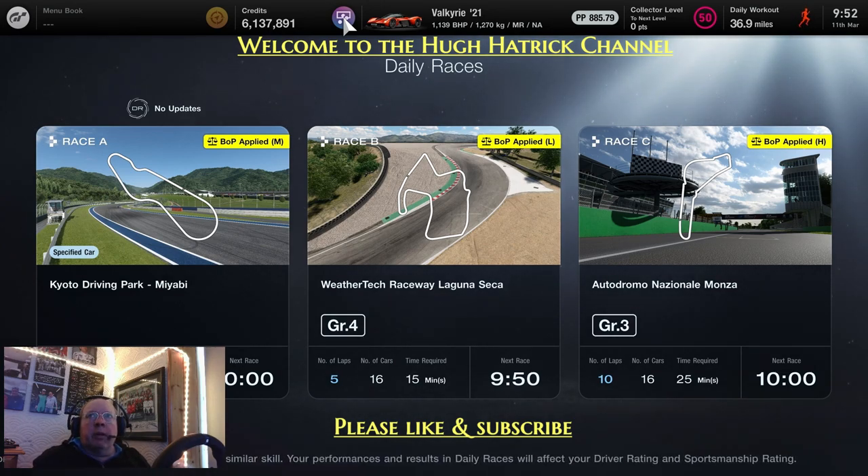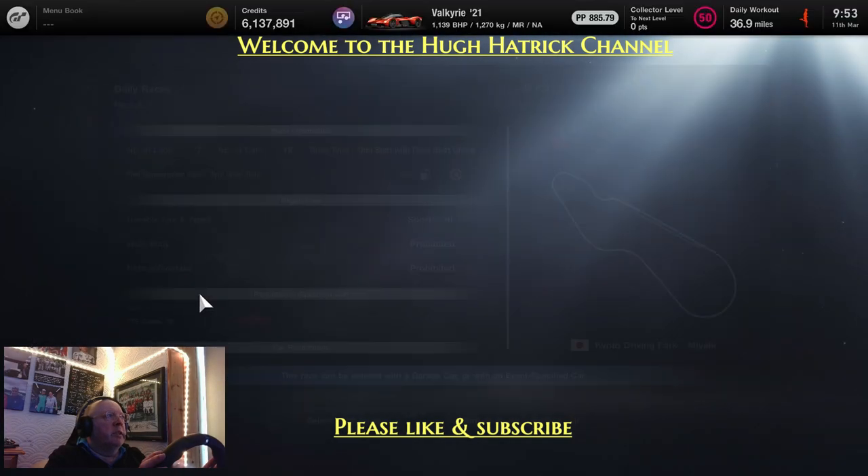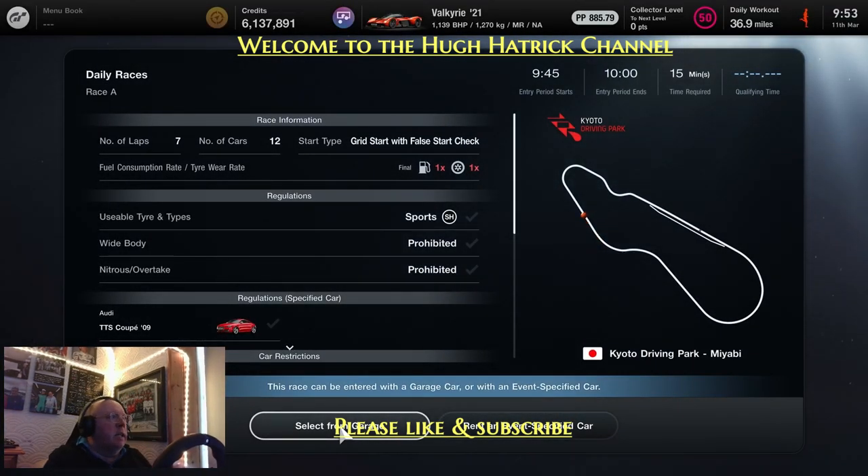This week we've got a very exciting combination at Race A. It is Kyoto Driving Park, Miyabi, and we've got a specified car. It is the Audi TTS Coupe from 2009, a car that was just brought into the game a few weeks ago in the last update. The tyres are 1x and the fuel is 1x.